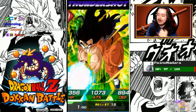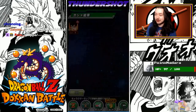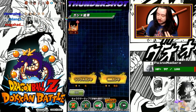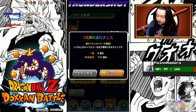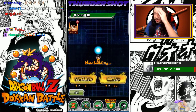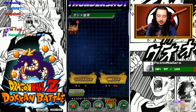Got my boy Yamcha. Can't even be mad about that. One of the best cards in the game. I actually have a UR Yamcha on my team — I'll show him to you between summons. I guess I haven't shown off my team to YouTube yet. So let me bust out these last two single summons, and I'll show you guys my team and what I'm working with — team cost and everything.